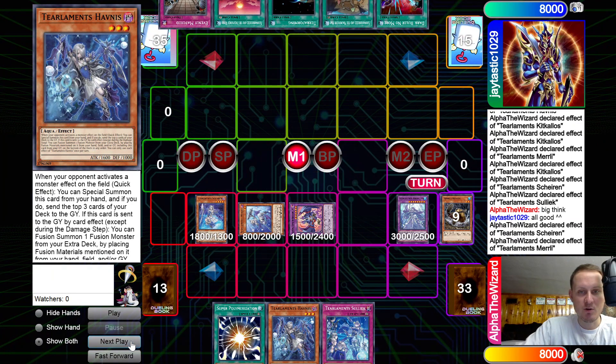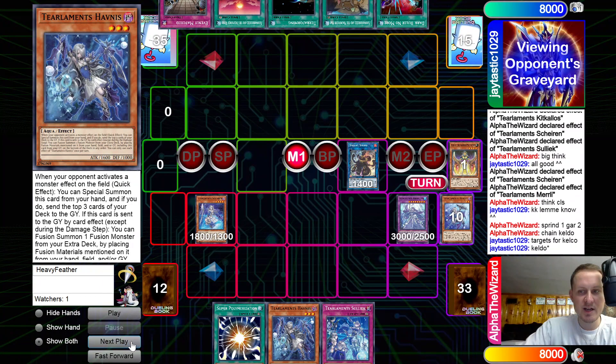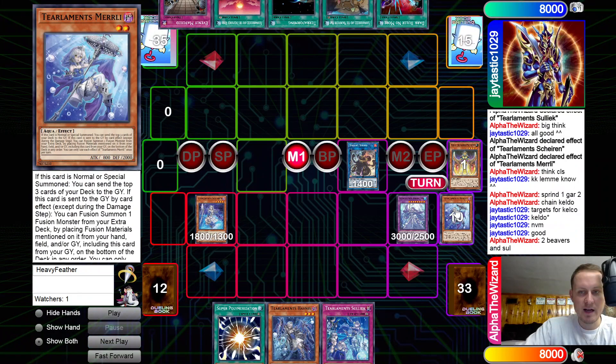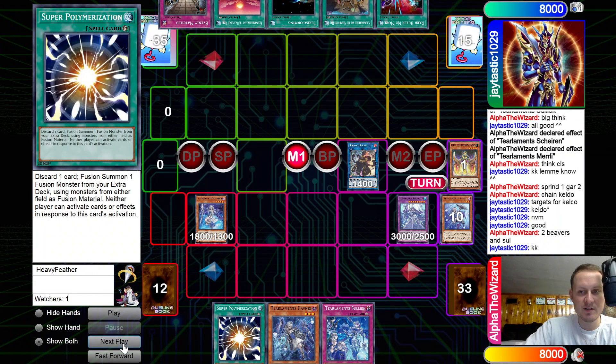Now we go into a Garura and link those into the Sprints. Sprint one, Garura two, chain Keldo. I'm shuffling back the two Beavers and Sullick because we really want to have the Beavers in deck for the Sprints.